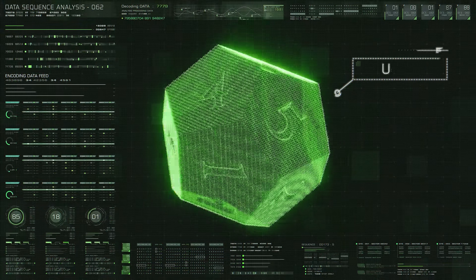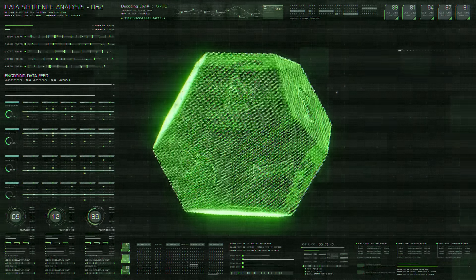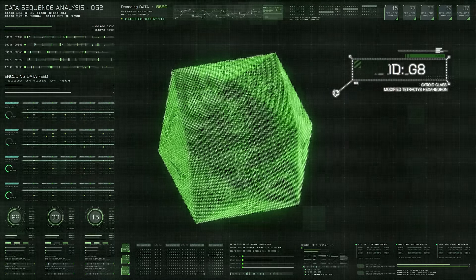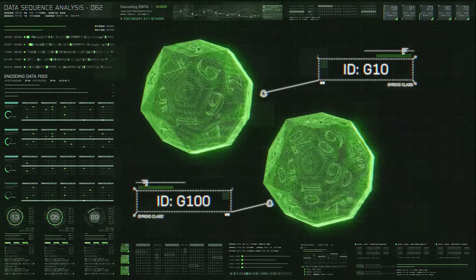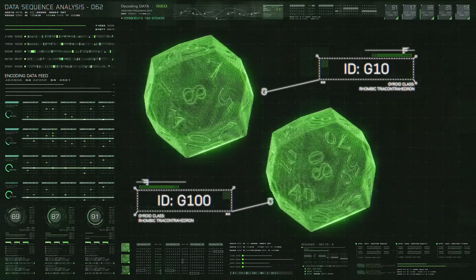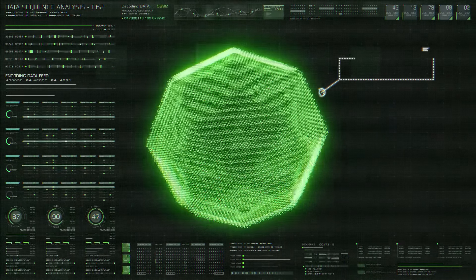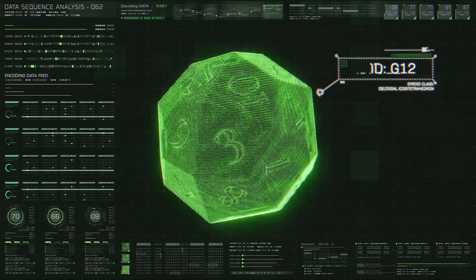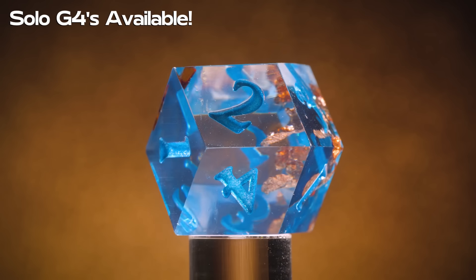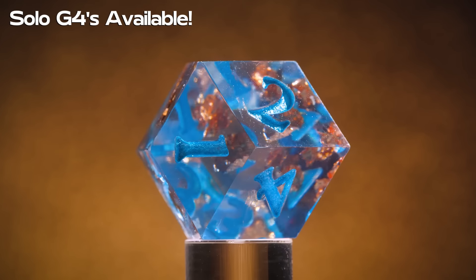After the g4, we have the g6, a double six that is a dodecahedron; a g8, a triple eight which is a modified tetrakis hexahedron; the g10 and g100, a 30-sided triple ten that is a rhombic triacontahedron; the g12, a triple twelve that is a 24-sided deltoidal icositetrahedron; and the g20, which is the same as the d20 because an icosahedron is perfect. And if you just want to get rid of that pesky d4, we have solo g4s as an option.